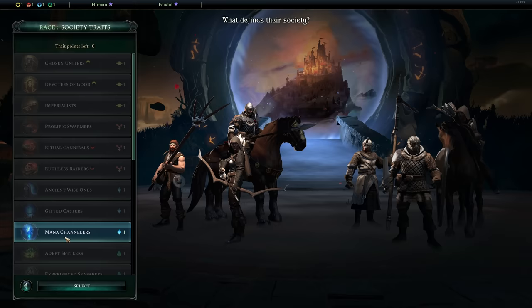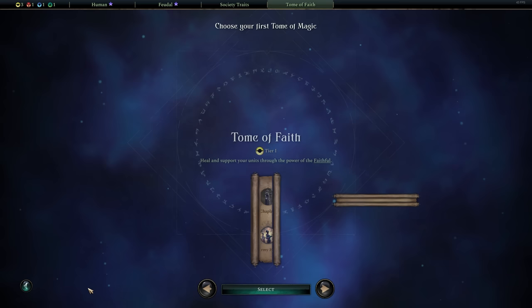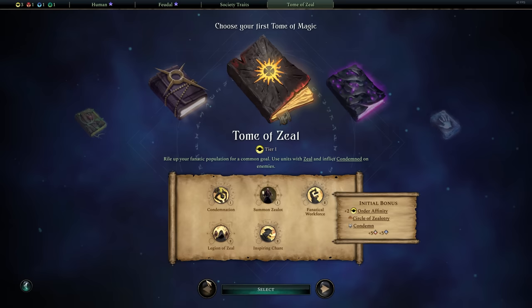Our next perk that we're going to be picking up is Mana Channels. This is going to allow summoning units to be incredibly cheap, because sure, you could actually just build an army out of a city — alternatively, you can just break the game, which is what we're going to do.